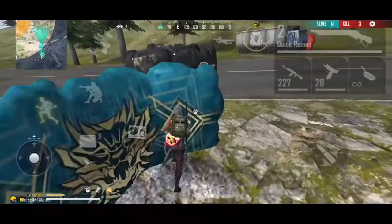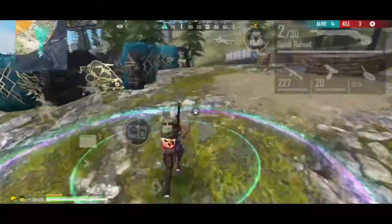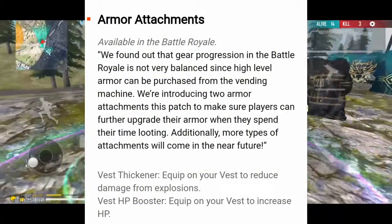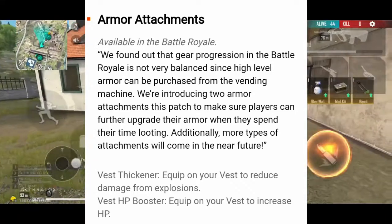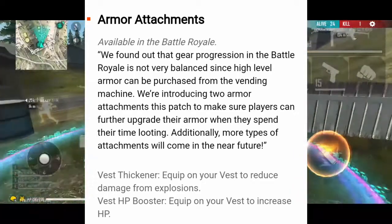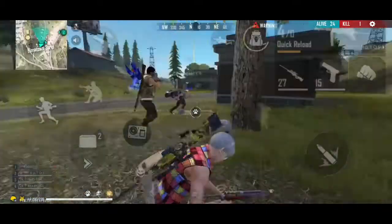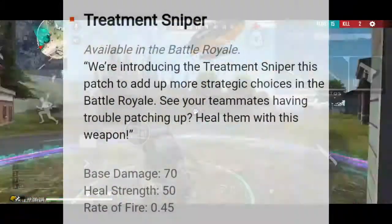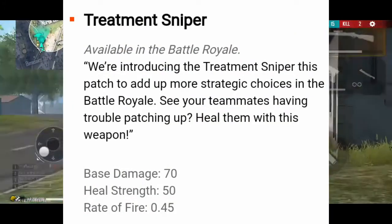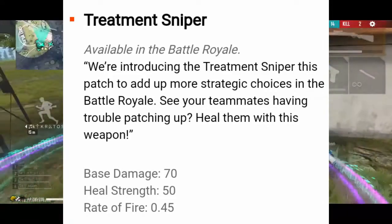Jayi has a story and a character. He can use the same character and the same power. Vest has a thick set and also has damage. Vest has an HP Booster. You can easily get a liquid power and use 20 HP extra. You can use this attachment with a helmet or a bag. Maybe you can use it as well. If you want to use a treatment sniper, you can use some power in advance. If you want to use just 50 HP, you can use 80 HP.